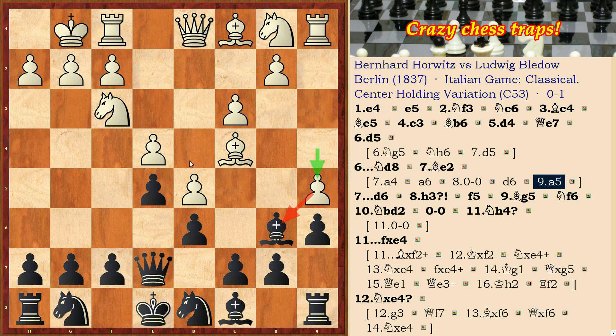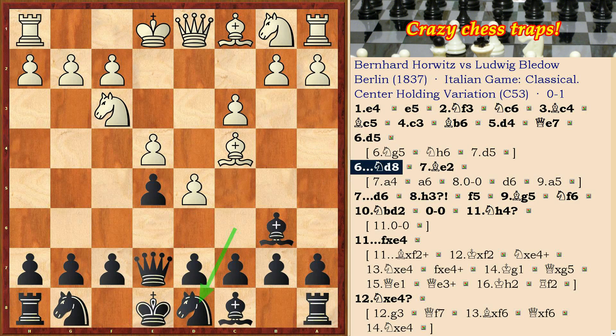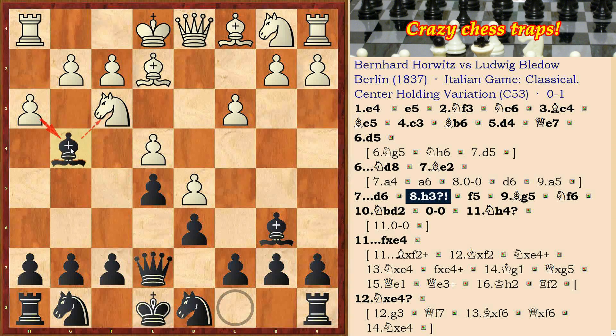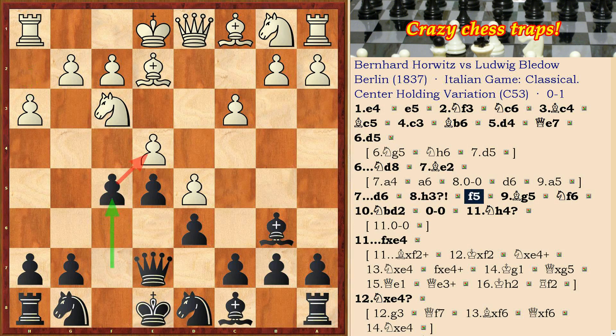Let's go back to the game. Black moved Nd8, and Be2 followed, then d6 and h3. This move is a loss of tempo — there was no need for it, because a bishop's attack isn't so unpleasant for white. Then f5, black plays actively, and Bg5.